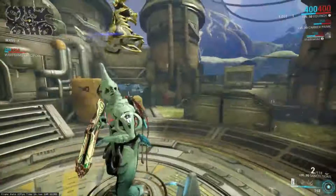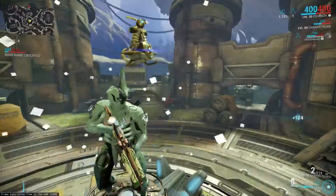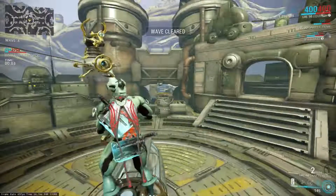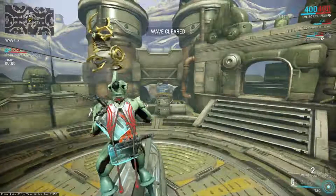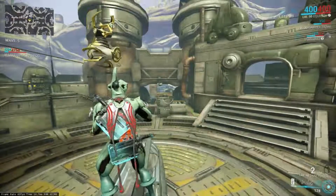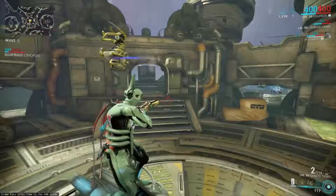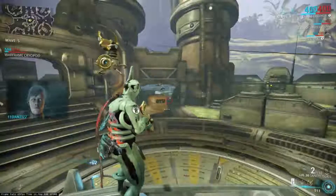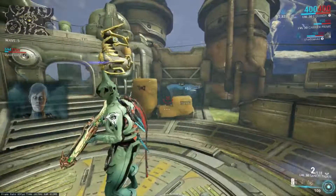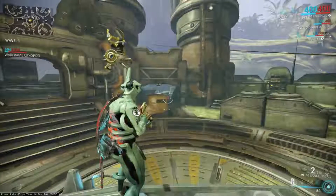One more thing I should point out: if you are using Equinox's day aspect and using her 4 on Lith at low level, enemies will walk into the aura you're emitting, take bleed damage, and since they have such low health, it'll kill them pretty quick. So they can't really get to you. See over there — they're just dying. I don't really like using the day aspect personally, I like the night aspect, I like making them go to sleep. But it's a little extra thing you can do. See you guys.